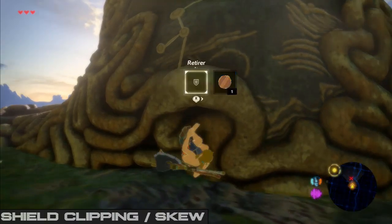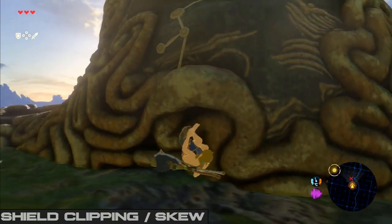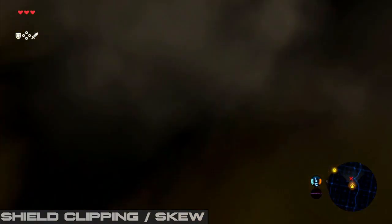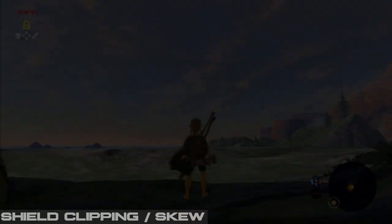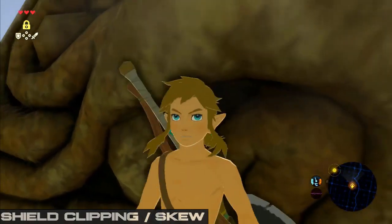Now that you have skew and have set your angle accordingly, we are finally ready to perform the clip. To do that you need to shield jump, and just as you are in this vertical position, unequip your shield. Link's skew will cause him to clip through the wall. If you do not clip, you either don't have skew — make sure to check as described earlier — or you don't have the right skew angle.